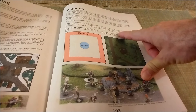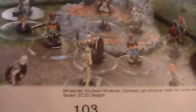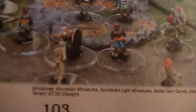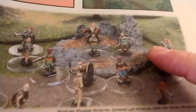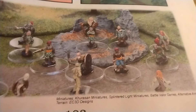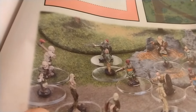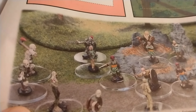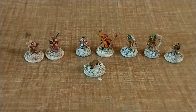You gain full victory points for slain figures and half points for each enemy that has fled or is unconscious. These are 15-millimeter figures from Splintered Light. The terrain is from Alternative Armies; there's also EC 3D Designs — looking at this, I might want to look into them. Let's meet our heroes and our villains. We'll start with our defenders — I'm assuming they're the heroes; they do look like a pretty classic D&D party.